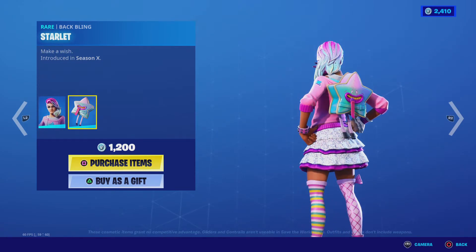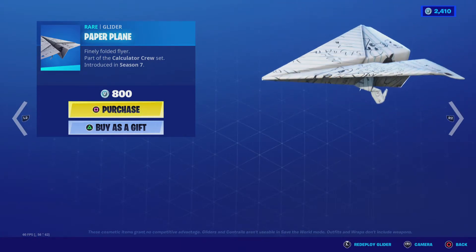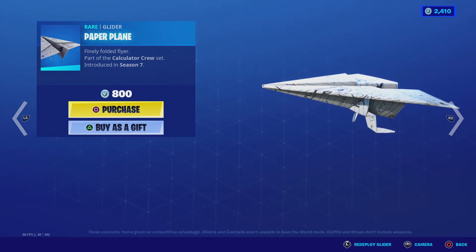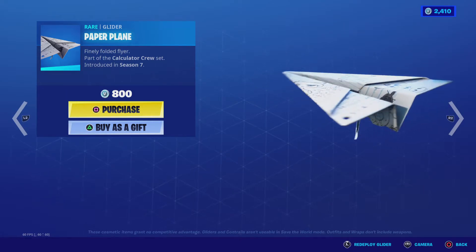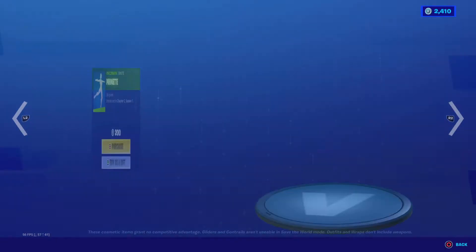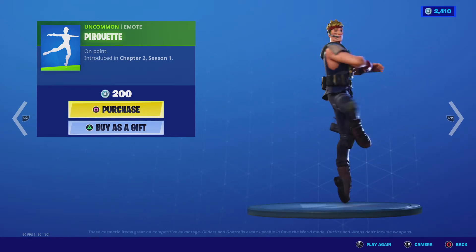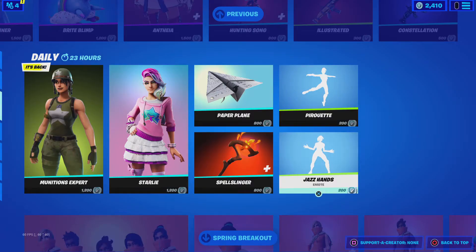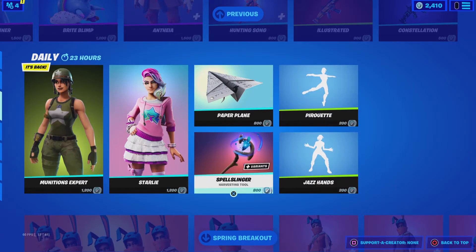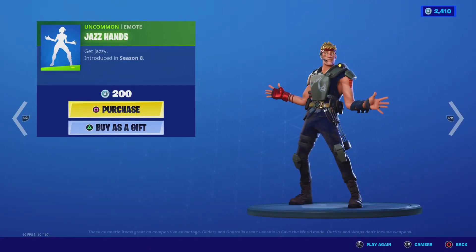Starlight and Starlet. Paper Plane glider — I have not seen this glider come out in a while, it's actually the second time it's come out. Pirouette — yes, I didn't call it pirouette, as I was saying — Jazz Hands.